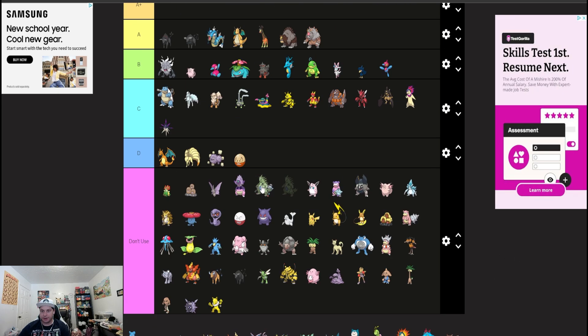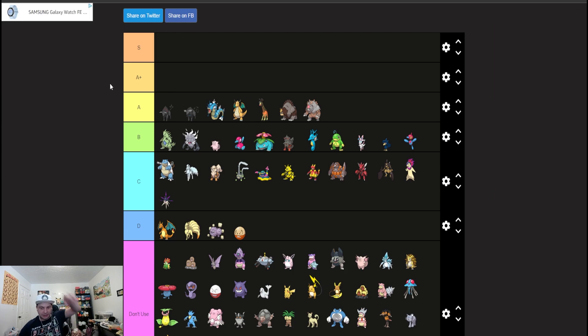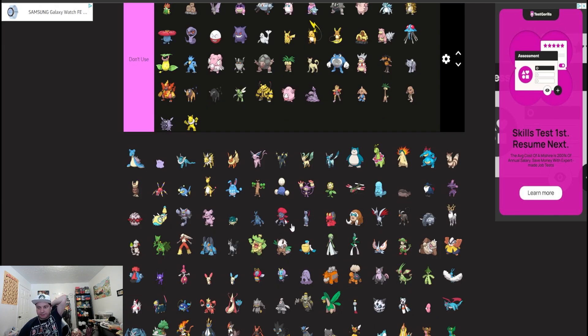Tyranitar will be making a comeback. I think B currently just because rain is so strong — you can overwrite their rain with your sand, but that still doesn't take away the fact that you're weak to water. Switching Tyranitar into attacks it's weak to is not what you want. Without Dynamax it doesn't carry that same Weakness Policy double bolt it used to have in Sword and Shield, but it's still going to be a good pick.